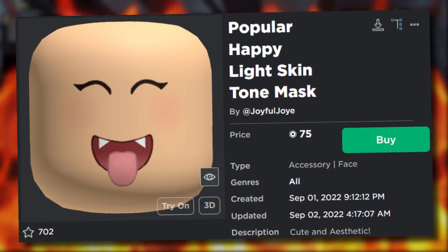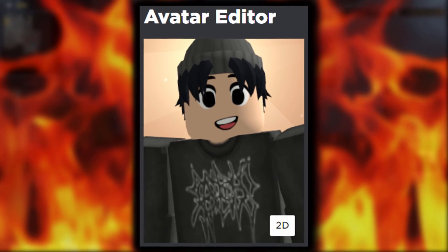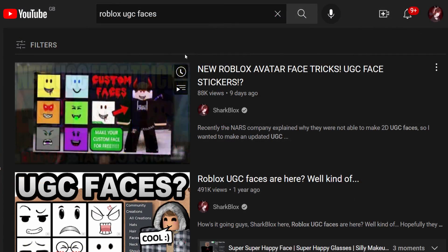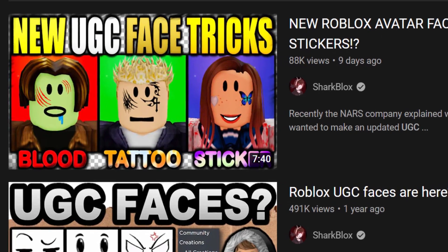I believe UGC creators get away uploading these by calling them masks - like masks or heads or something. If they actually called them faces, Roblox would probably delete their item. Nine days ago I did actually make a video about face stickers, which is kind of UGC faces but more customizable. If you guys haven't seen that video, go and watch it.